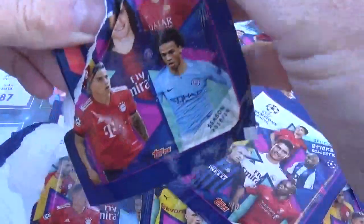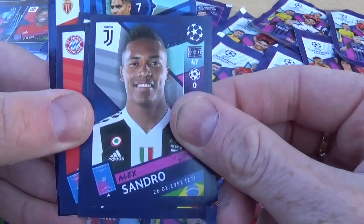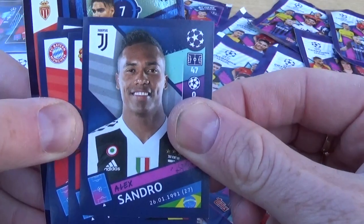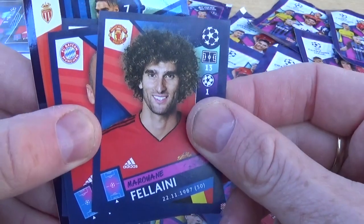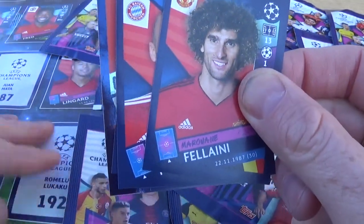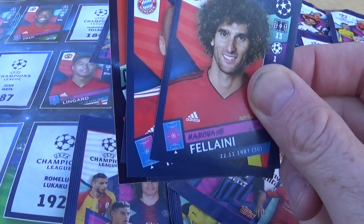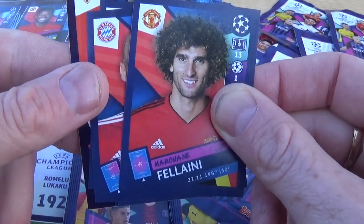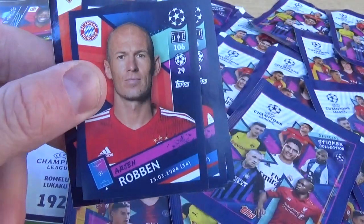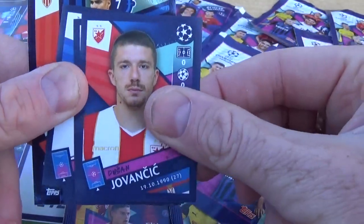Mertens for Napoli — large sticker in this one — and Niguez for Atletico Madrid. Once we get these in the sticker album we shouldn't need many to complete our collection. We have Alex Sandro for Juventus, Fellaini for Manchester United — not anymore though, unfortunately he's gone. We only need Lukaku and Valencia to complete the Manchester United collection. We have Arjen Robben for Bayern Munich and Jovanic.